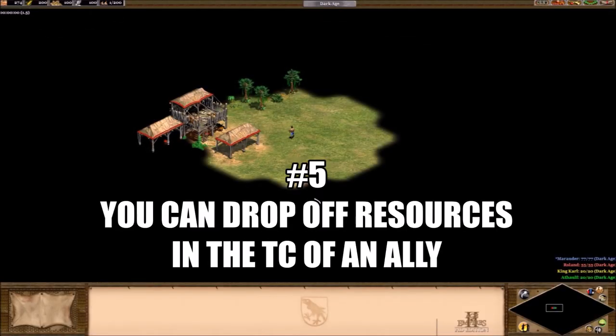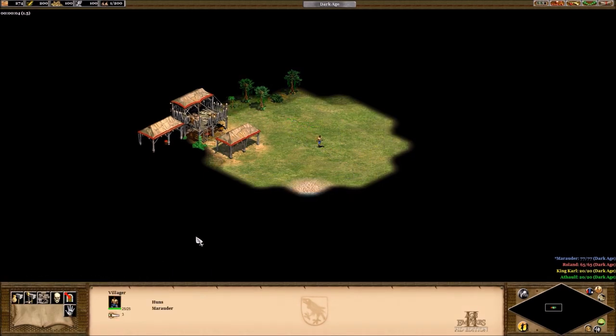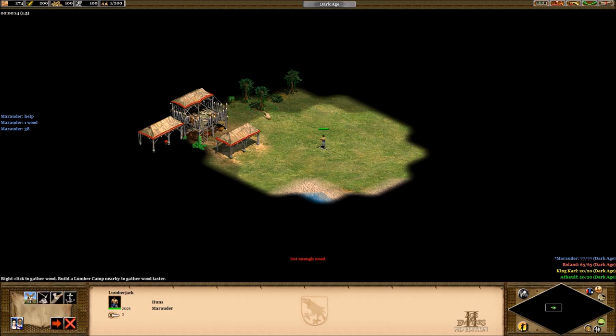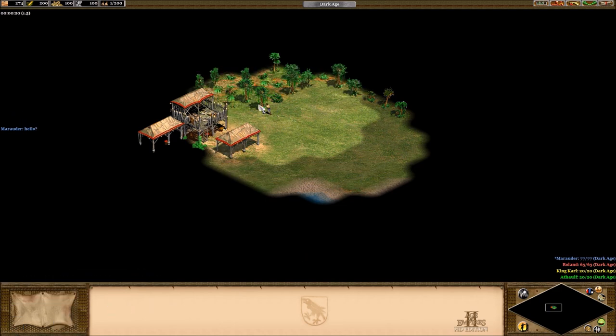Number 5: You can actually drop off your own resources in the TC of an ally. Let's say you're playing a game like Nomad, you've had a TC war, you've run away, and you're asking your allies for resources and help but they're not responding. And you have 274 wood. Well, if you find a TC of your ally, you can actually go over with your villager — which I'm going to do right now — and chop one wood.